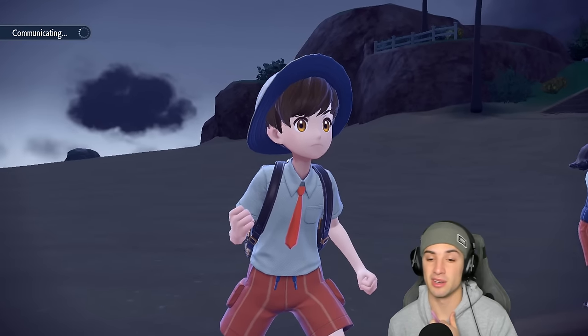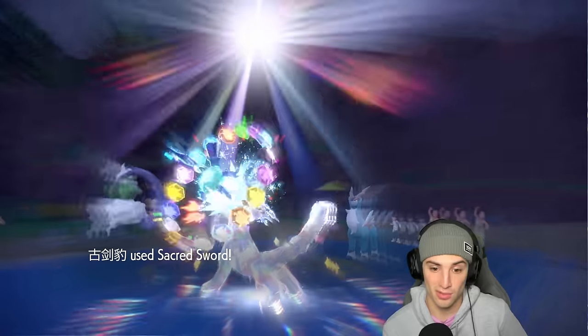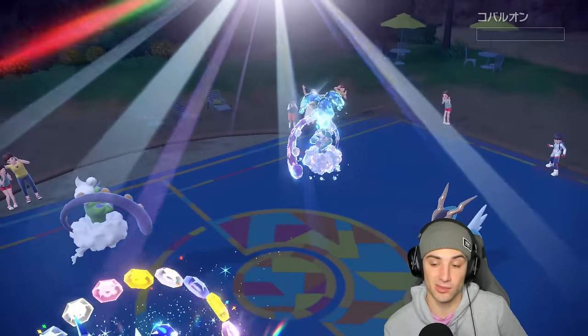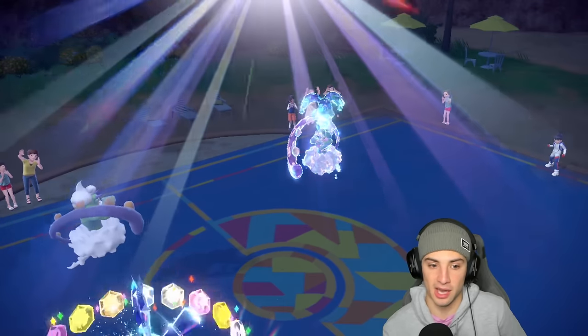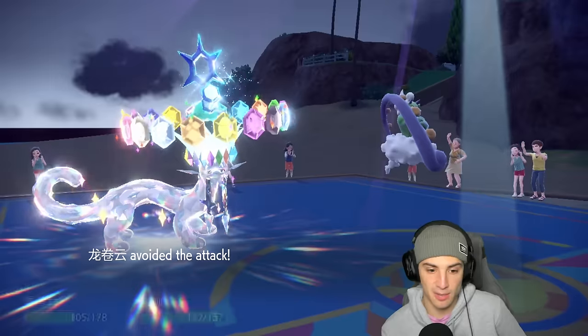They could hard swap into Flutter Mane, which I wouldn't mind, but they go for double Protect — a little questionable. Sacred Sword flies and gets the KO. Actually, not that stupid since they got the KO. They fire another Bleakwind Storm and Chien-Pao dodges — we love that.